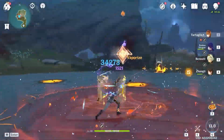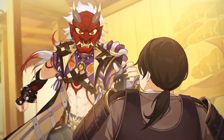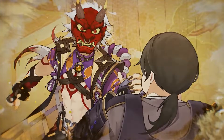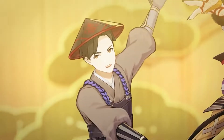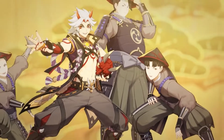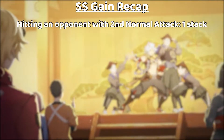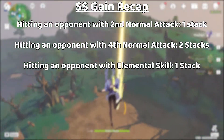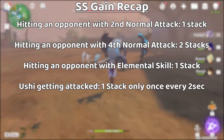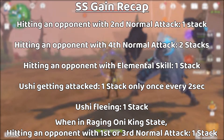Ito's elemental burst is Royal Descent: Behold Ito the Evil. Ito lets out his inner raging Uni King, converting Ito's normal attack damage to Geo damage — and this cannot be overwritten. It also increases normal attack speed based on Ito's defense, and increases Ito's elemental and physical resistance by 20%. In raging Uni King state, Ito's first and third normal attacks also gain 1 stack of SS. To recap all the ways to get SS stacks: second normal attack hit = 1 stack; fourth normal attack hit = 2 stacks; elemental skill hit = 1 stack; Ushi getting attacked = 1 stack every 2 seconds; Ushi fleeing = 1 stack; and in Uni King state, first and third normal attacks each give 1 stack.